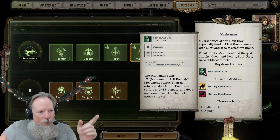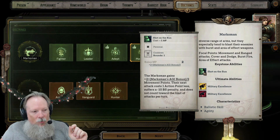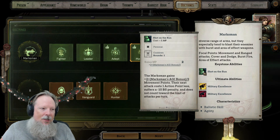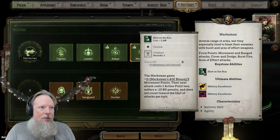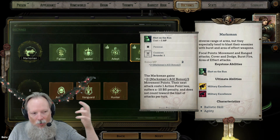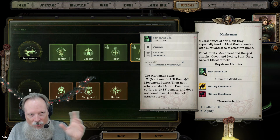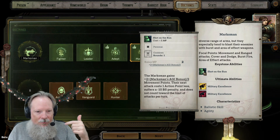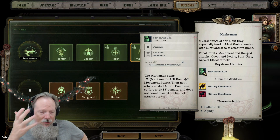So essentially this allows you to move, attack, move a little more — a little less than your first movement — and still do an attack with a slight penalty. Think about it: if you've ever played Pathfinder or D&D, your offhand attack is always done at a penalty. Even if you have ambidextrousness and other perks, you'll still have some sort of a penalty to your offhand because it's not your primary. So that's essentially what this is here.